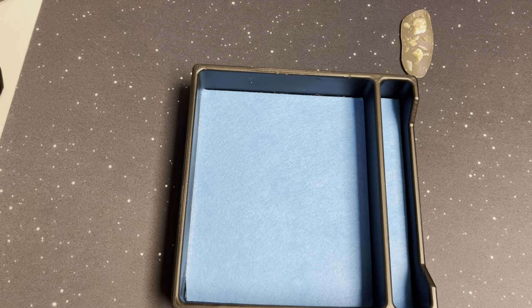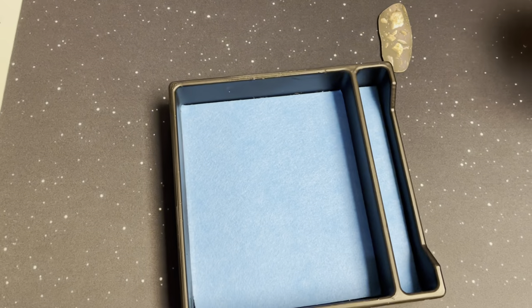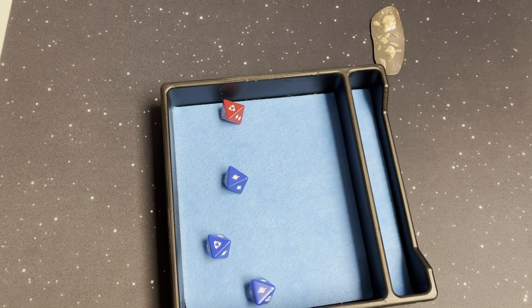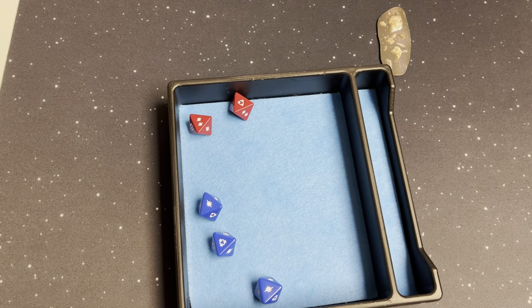The next tri-fighter moves up to do the same thing. I get a red — two damage. So I blocked both braces and take two. Wait, I need to add a die — let's add a red. I'll block both braces and take four. I'll use Jan's brace to bring it down to two, then use Biggs' ability to move one to himself and one to the YT. So Biggs will take one and the YT will take one.